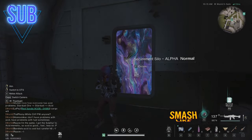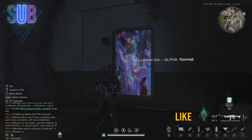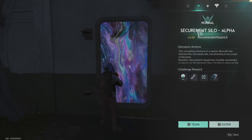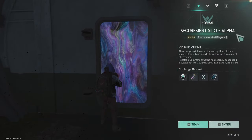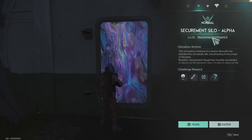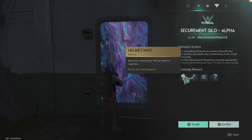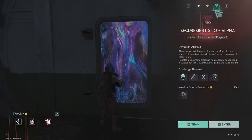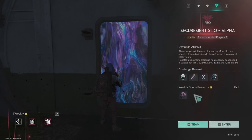Hello everyone, thank you for joining me in another Once Human video. In this one we will do the Securement Silo Alpha on Pro difficulty again. This silo unlocks on level 35. If you play it you can get the helmet mods. You don't need to play on Pro or Hard, but you want to play on Hard or Pro to get the Eclipse Cortex level 3.